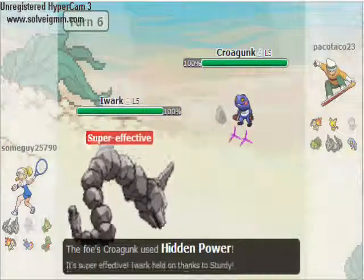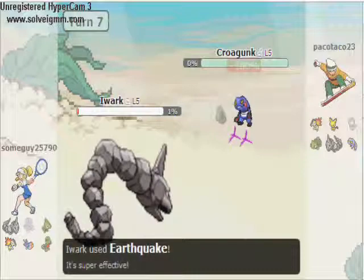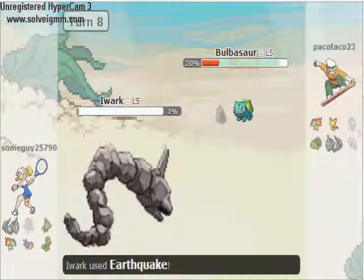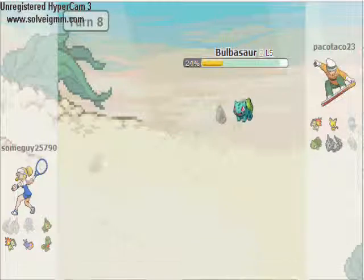I go into my Onix, he uses my Stealth Rock, then uses Hidden Power — I'm not sure what that is. I go for the Earthquake, take him out. He goes into his Bulbasaur, takes away my Toxic with Giga Drain, and I go for the Earthquake.